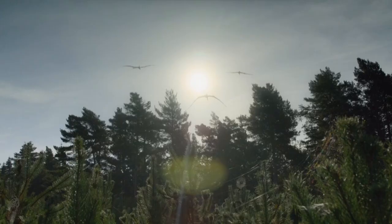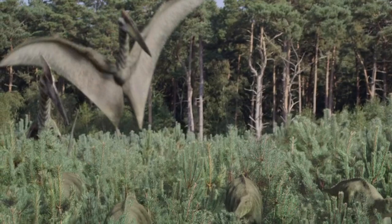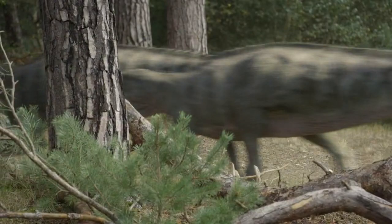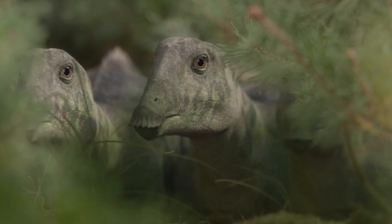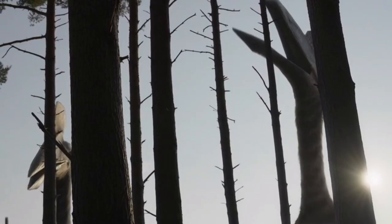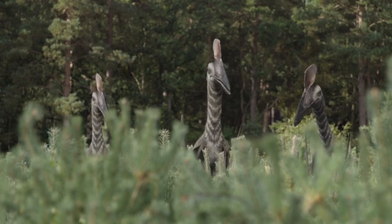It's the Hatsegopteryx that flies in and pounces on the poor hadrosaurs. That was a great scene. They're grazing on the outskirts of a forest and these Hatsegopteryx swoop in and just pick one of the hadrosaurs straight up — one of the baby ones — and just swallow it whole, which is absolutely terrifying. There's a run off into the forest, and some are still stuck in the grass trying to hide from them. The babies are trying to hide and go into the forest, but the birds are so big they can't fit into the dense forest.